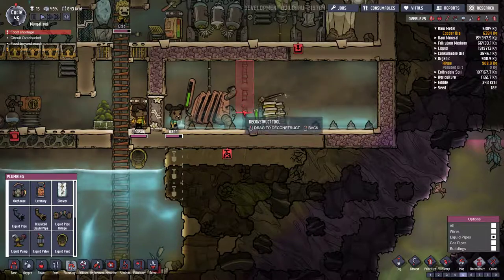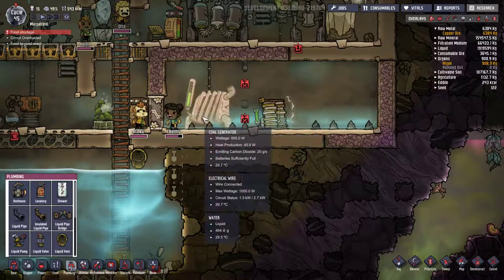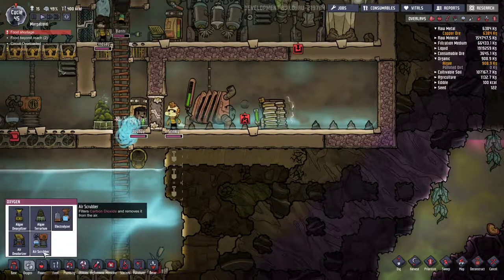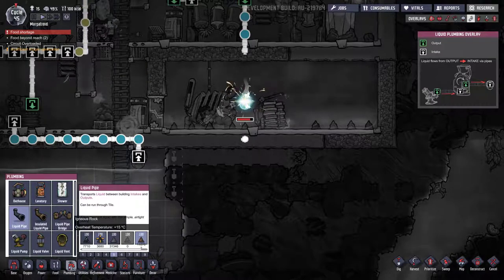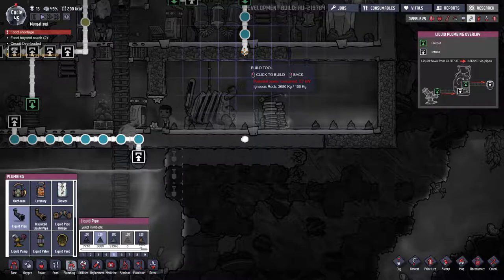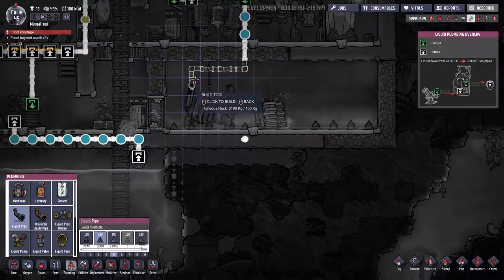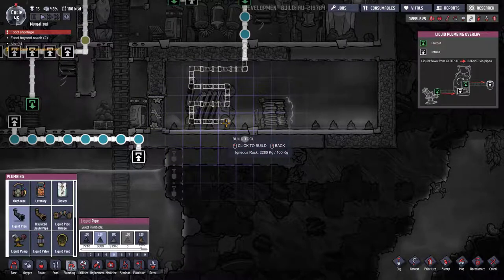Let's just deconstruct all of it. We're going to make it out of igneous rock instead of sandstone because it's a little bit harder to overheat. Priority 5, not insulated — liquid pipe out of igneous rock. And we want to run it around our coal generator.